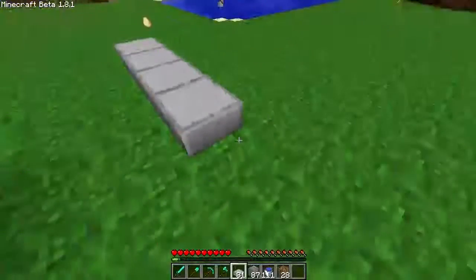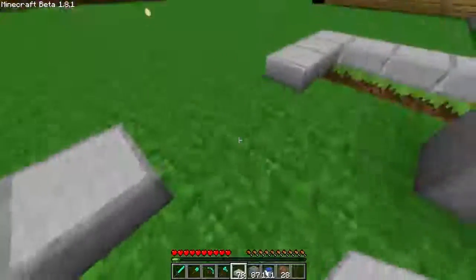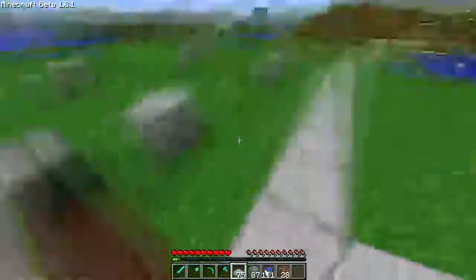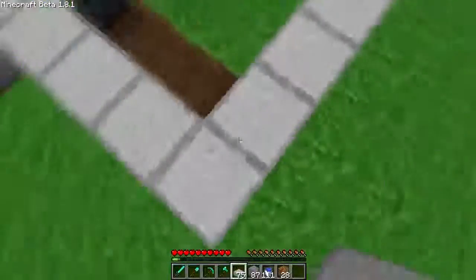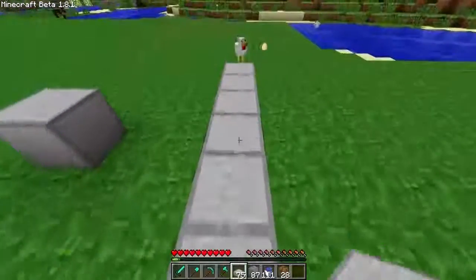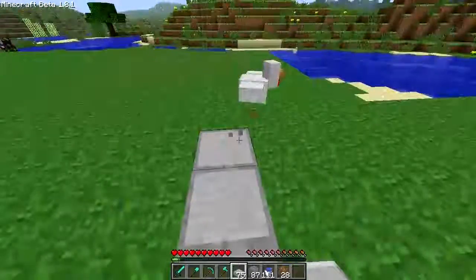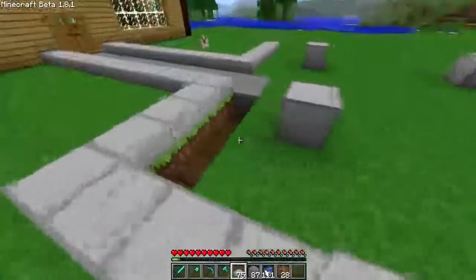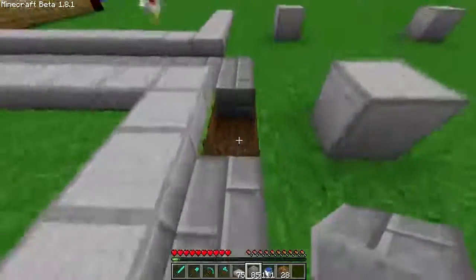I've already set up these markers so I can remember what the dimensions are. Up across like this it's going to be one, two, three, four, five, six, seven, eight, nine, ten, eleven, twelve, thirteen. This is so we can get a perfect, perfect fountain.